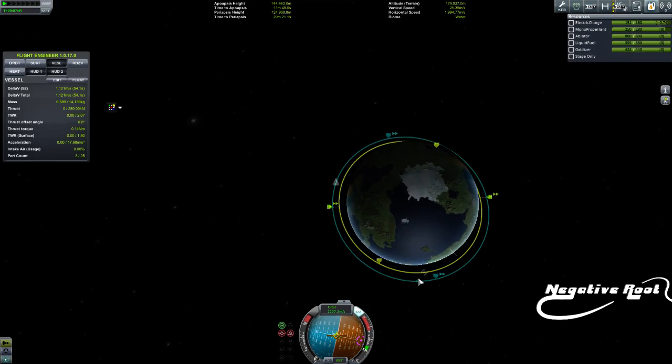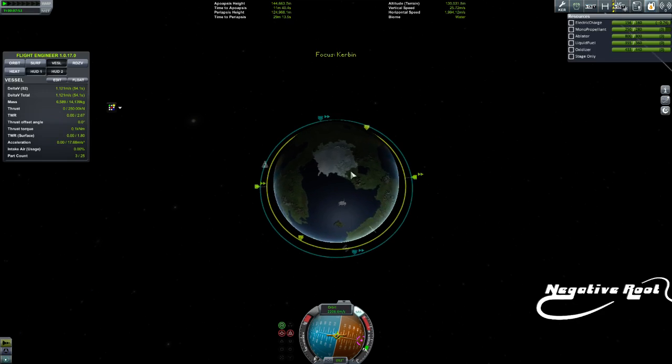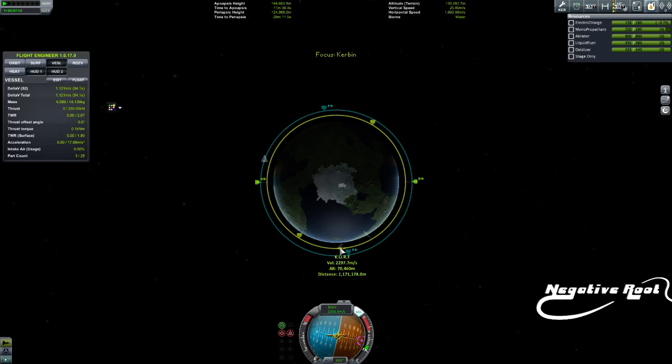I'm going to start from the beginning here and cover how to actually get a close approach. Right now the CORF is ahead of us in our orbit - you can see it's up here. Things that are lower are going faster, things that are higher are going slower. It might seem backwards, just take it as gospel.